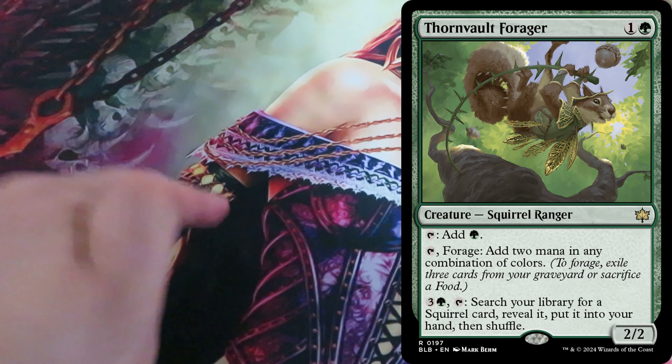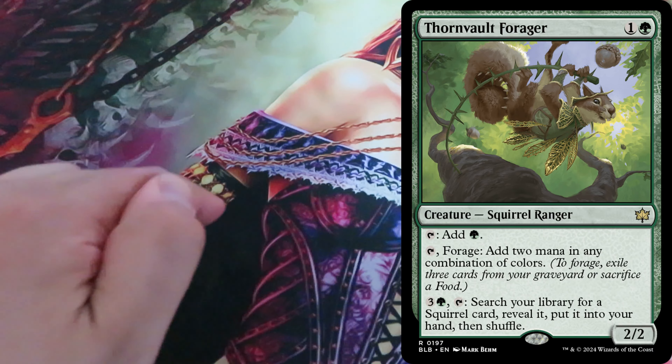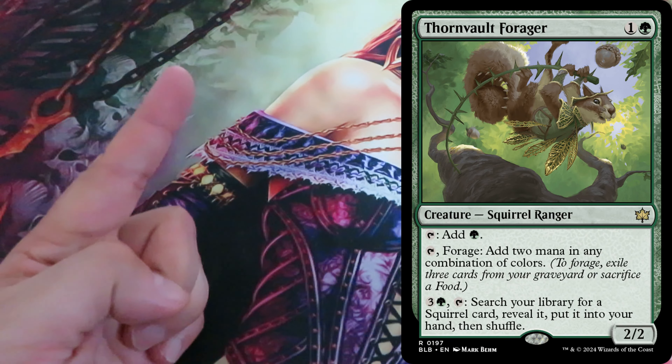Forage is a keyword action that can be used as an additional cost. To forage, either exile three cards from your graveyard or sacrifice a food.